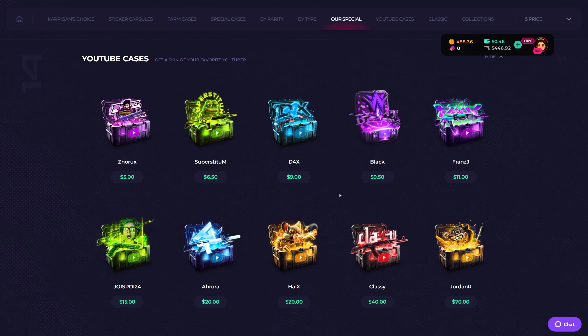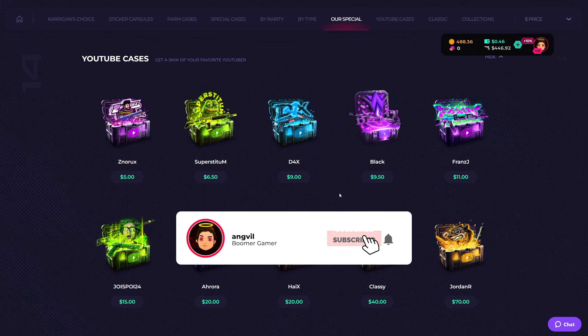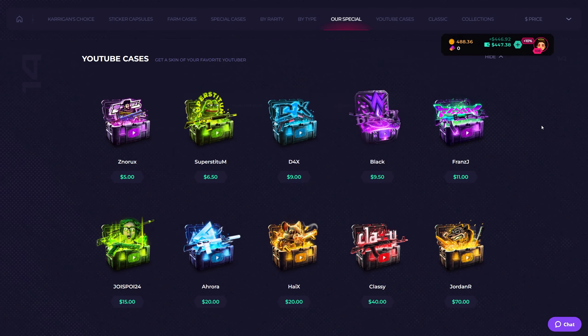Welcome back to another Skin Club video. We are continuing the series — last episode we started with 250, went all the way down to 122. I kept degening, which is not part of the rules, but I ended up winning this beautiful Falchion that I'm gonna sell and continue today. I'm gonna consider this 500 and stop at 250, then go to upgrades to try to gain some profit.